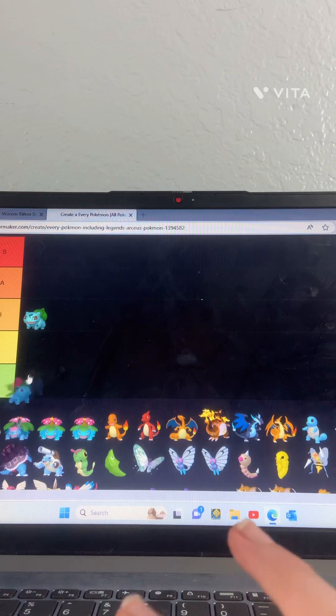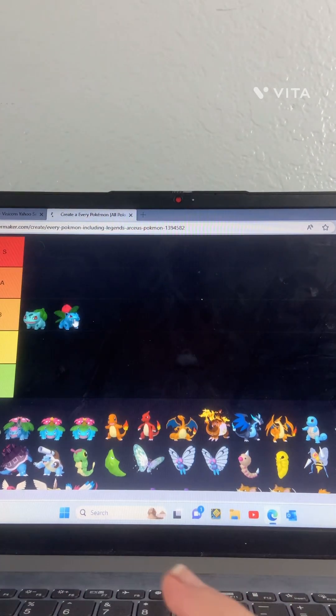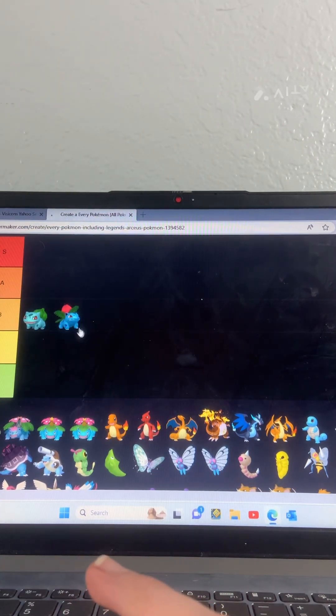Ivysaur — this one's a bit better so I'm gonna put him in A. I personally like him a bit more. Just so you know, this is off of how much I like them.